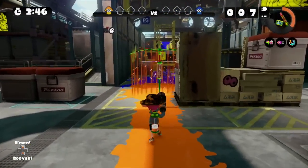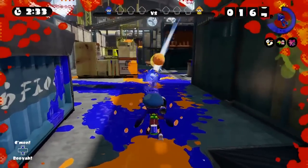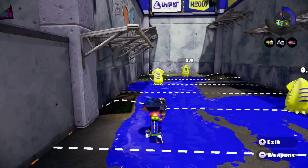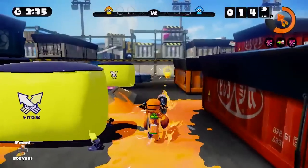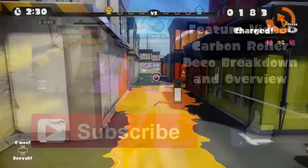While the Splat Bombs are definitely weaker than the Splash Walls, they can still be an effective tool for spacing. Beyond its kit, the main weapon itself is just the regular Range Blaster. It has the same middling range tier with the same not-so-great fire rate, so this weapon should definitely be familiar to those of you that have already used the regular Range Blaster.